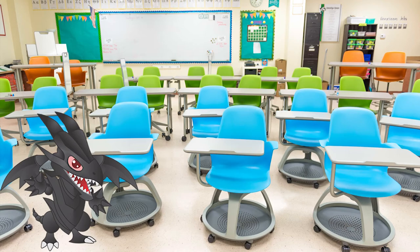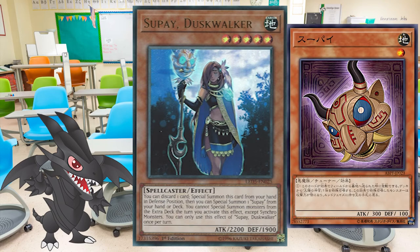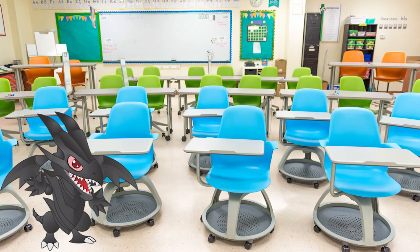When it comes to the Supei variant, it works on the same principle, using Supei Duskwalker, which is similar to Dawnwalker, but it fetches Supei, a level 1 tuner. Both engines can also be used as tribute fodder since they provide two monsters on the field for some big tribute summon plays.